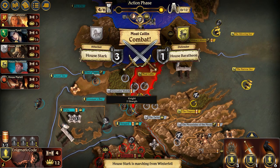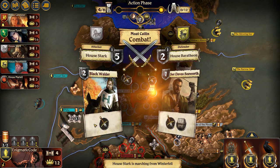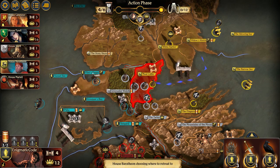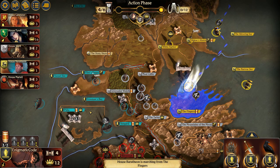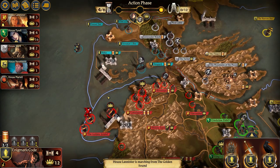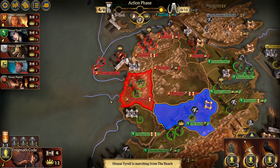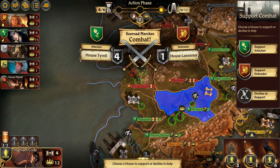Now I thought in the board game when you lost the combat you got to choose where you could retreat to out of any place you owned — it's interesting it didn't give me that choice, but it's possible I just have the rules wrong. Oh, they didn't march against me. So the computer honors alliances pretty well.